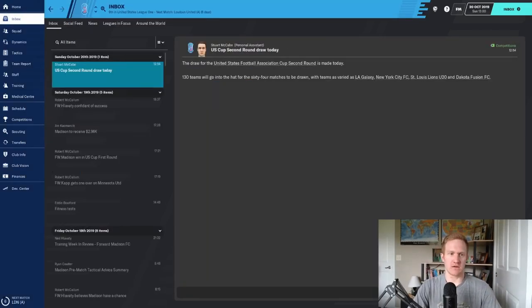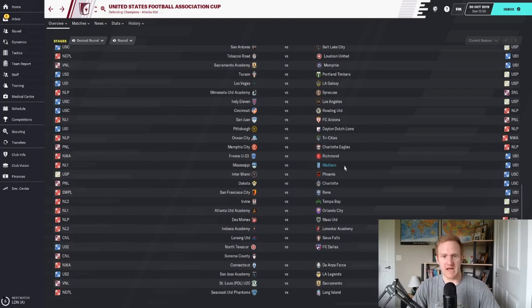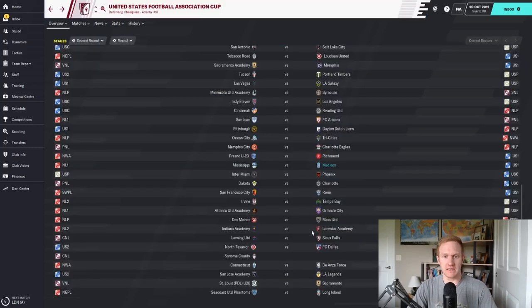We get the draw for the second round of the US Cup: Madison against Mississippi, who are in the National League Division I — three divisions below us, and currently third in that division. It will be played in Mississippi. That's a much better draw than our first round, so I am happy to take that and hopefully we can keep going in the Cup competition.